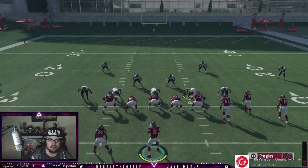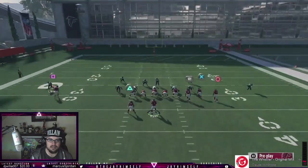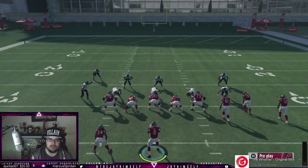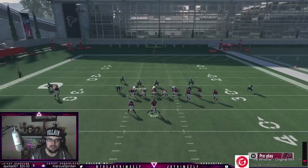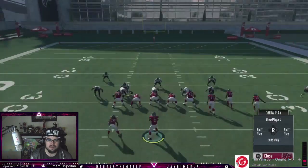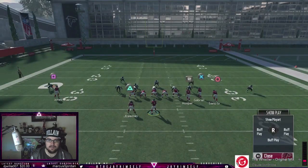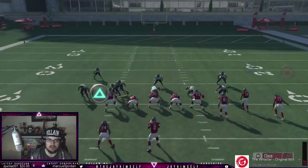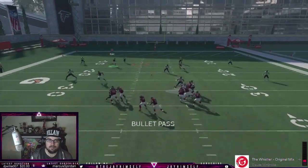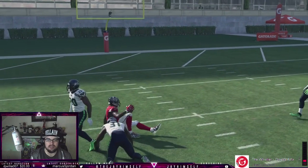Set it up like everybody's gonna run it — bring the safeties down into the box. We're gonna man him up on the running back, so it's like a user — this route must be usered on this. We'll send it out through your rocks and it stays in front, stays underneath it — it looks like it fits right in that window.